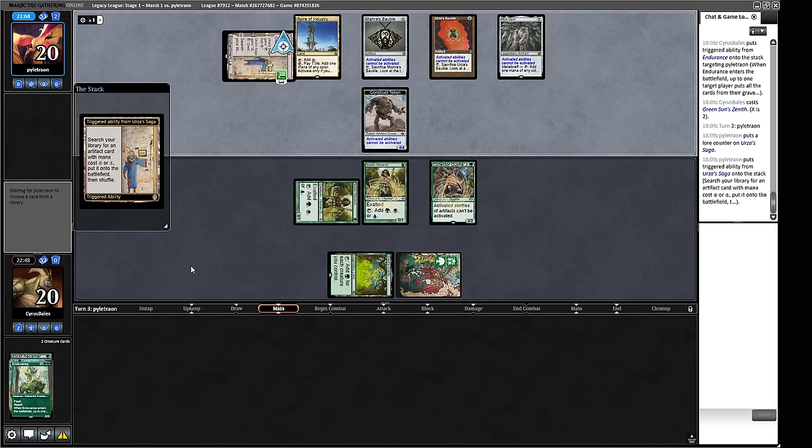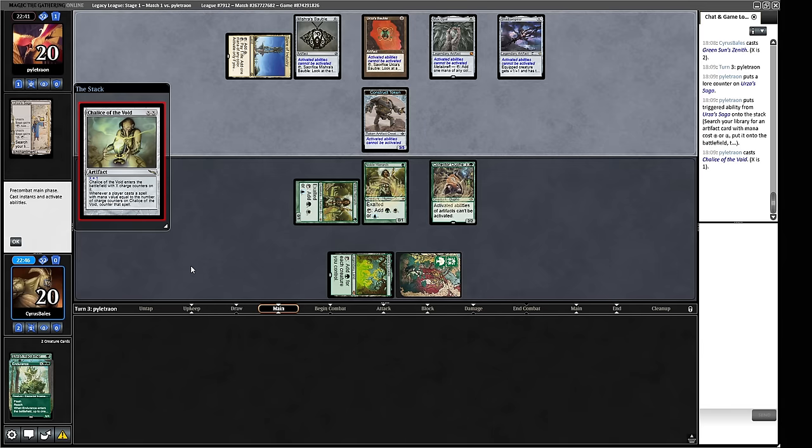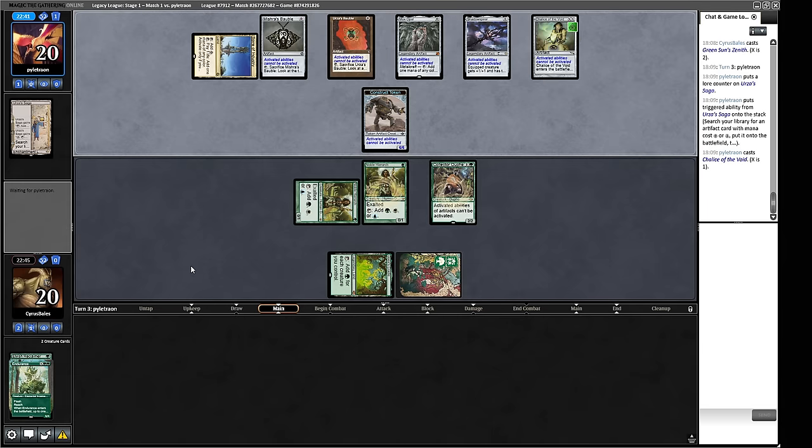They could float mana and get a Shadowspear — if they remove Collector Ouphe they can beat us in mid-range combat. They're unlikely to have much removal outside of maybe Hydroblast if it's the Painter build, though they'd need Painter in play first. They could also have Otawara to bounce our Collector for a turn cycle, which would be enough to get Shadowspear equipped. We take a hit for six — not quite a third of our life, so that's okay.